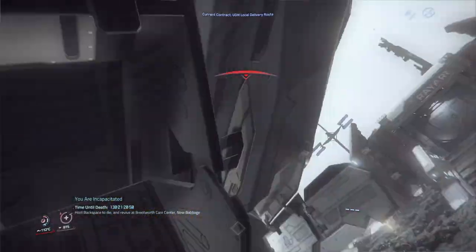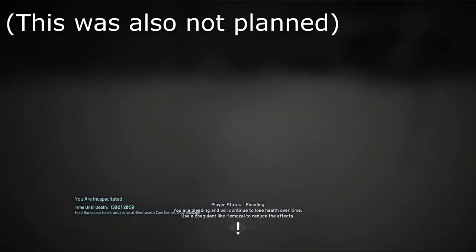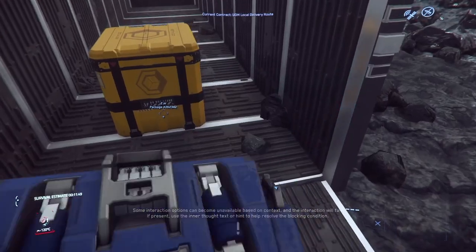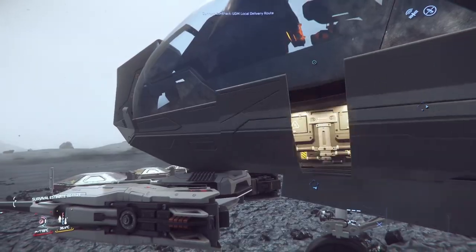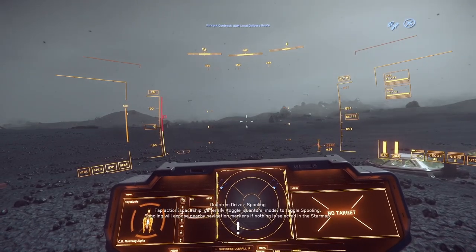Whoops, forgot to crouch and knocked myself out. But hold on — sometimes if you knock yourself out by failing to duck or slipping on the stairs, you will regain consciousness on your own. So let's load up our backpack and be on our way. Interact with the ship to enter, use I to re-energize the thrusters, and let's get out of here.